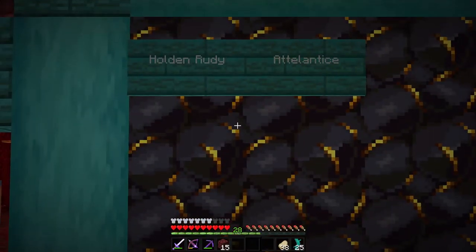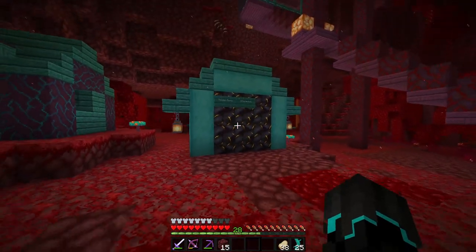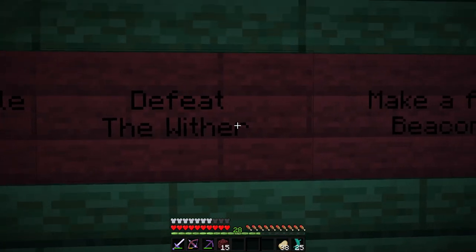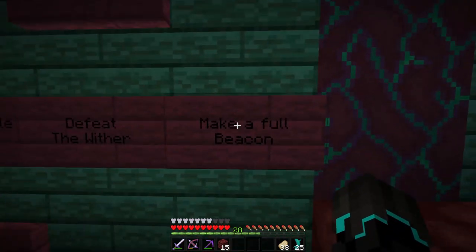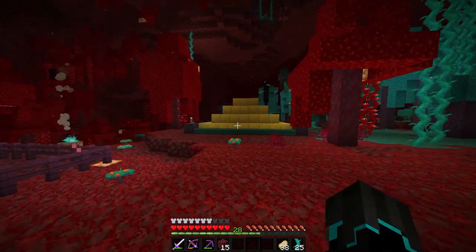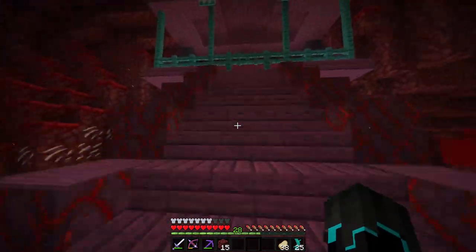If you're curious what this wall is right here — that is for the people that super chatted during the streams. Now if we take a look at the season two goals: we have finished all possible advancements, defeat the wither and make a full beacon. Once this is done, we will basically be able to cross this one out as well. Getting this done is really really cool and it doesn't look bad at all.